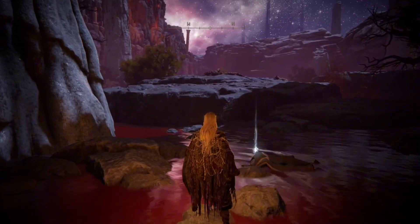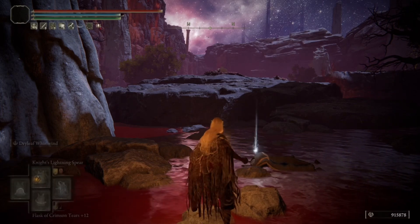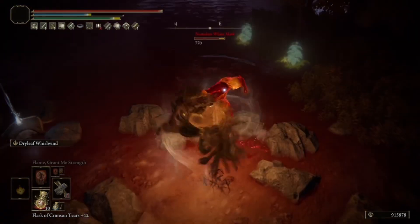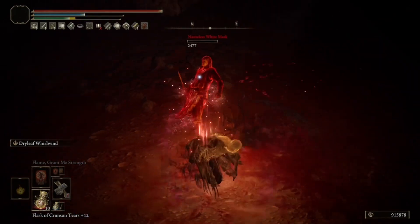Finally, the third one — and the one that drops the mask regardless of whether you killed the previous two — is to your southeast from the second invasion, behind that tree. Just waltz over there and quickly kill him. When he dies you'll get the White Mask.